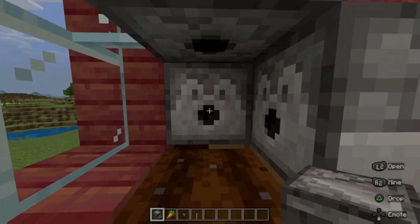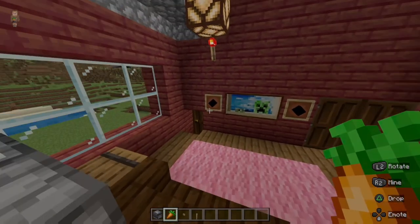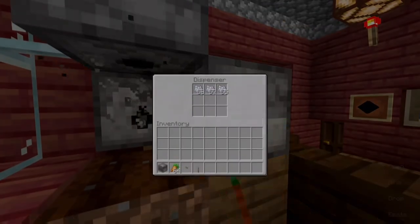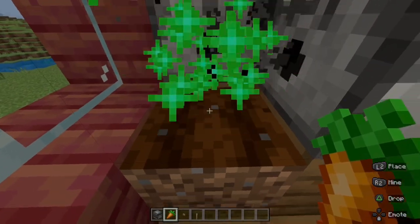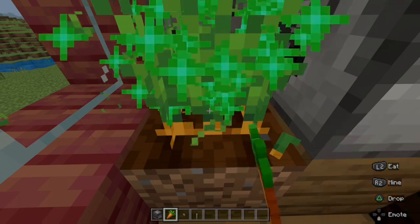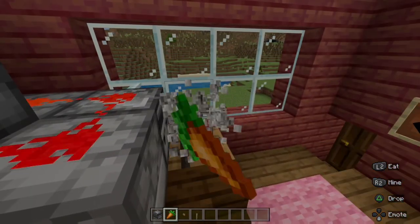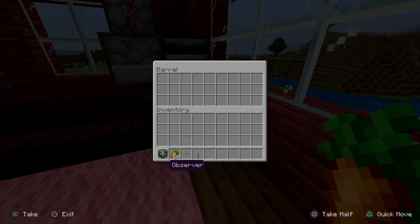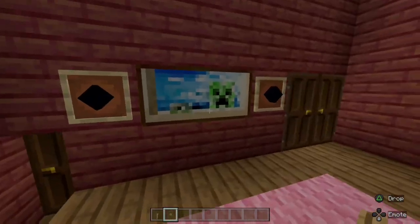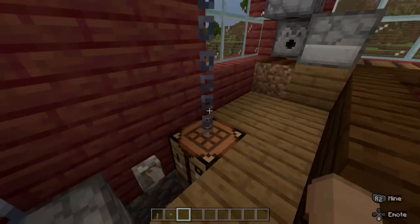I'm going to show you the first contraption in this house. It's activated by placing this observer here, which starts an observer clock that dispenses bone meal onto this farmland, and our carrots will instantly grow. So if you're really quick at placing and breaking, this is a great farm for you. If I was in survival mode it would generate tons of carrots, but that's like a little farm for our — I wouldn't even call it a kitchen — the rest of it is a living room sort of thing.